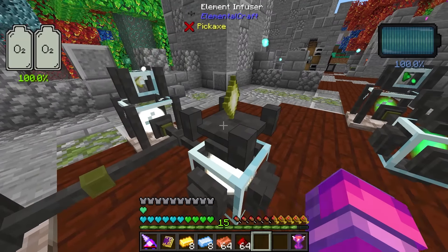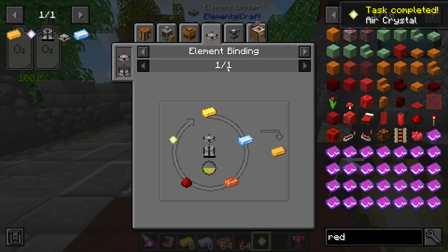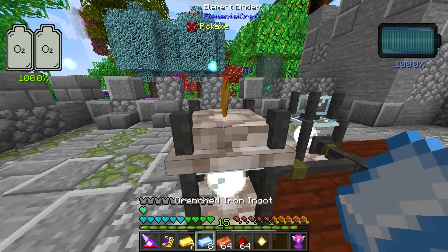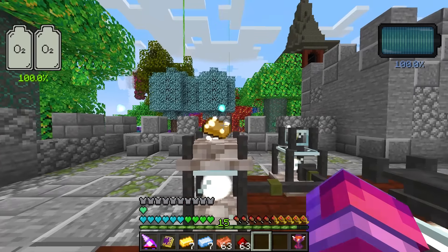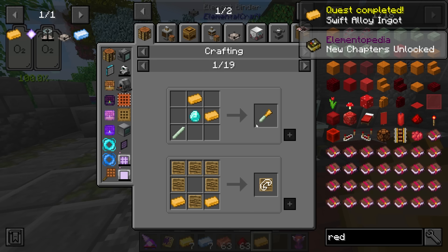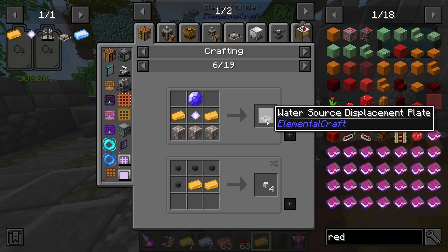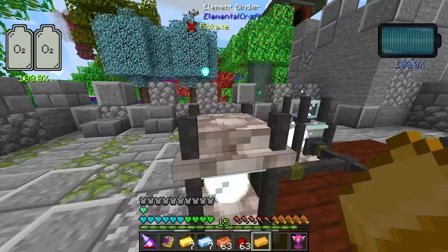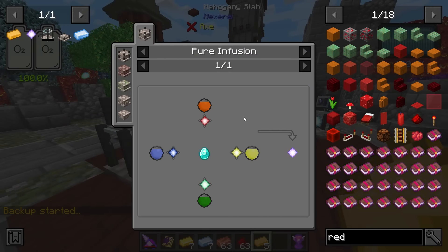The swift alloy craft should complete in the binder. Let's check the order is correct, place them in one by one, and as you can see, once we've done this it creates the swift alloy ingots we need. Those are used for things like source water displacement plates, which are going to be used to pick up those element orbs floating around in the world.